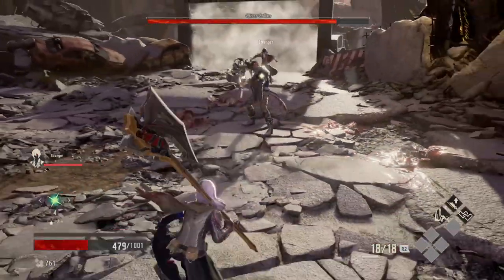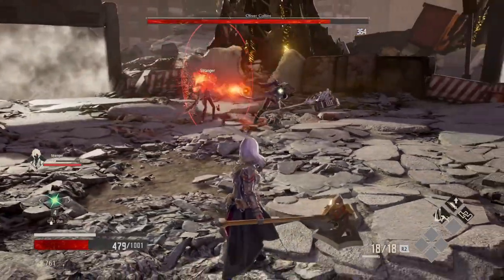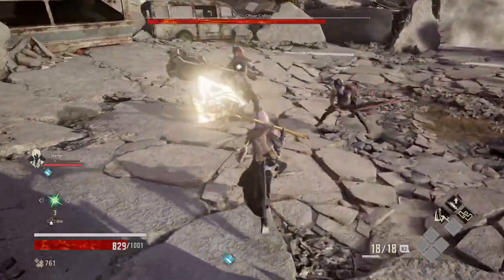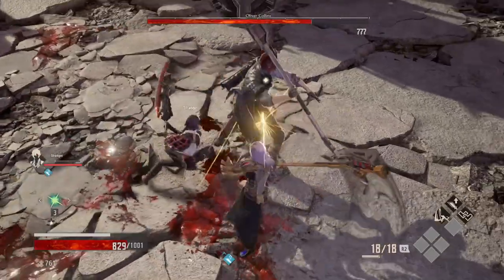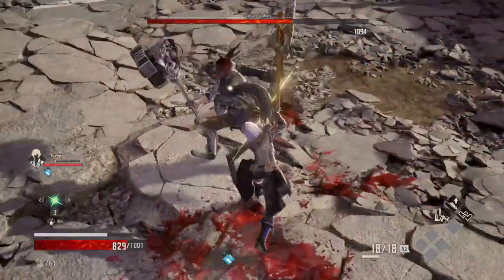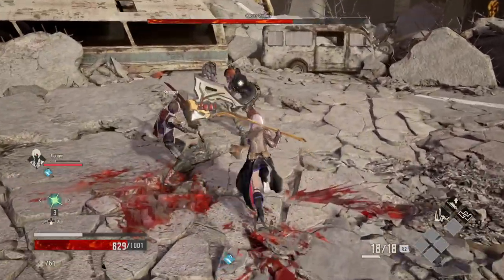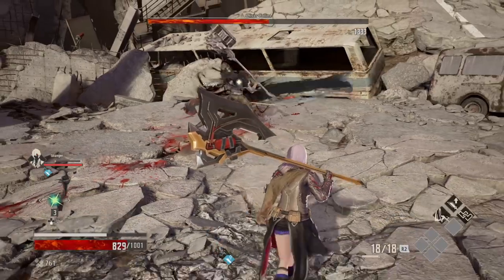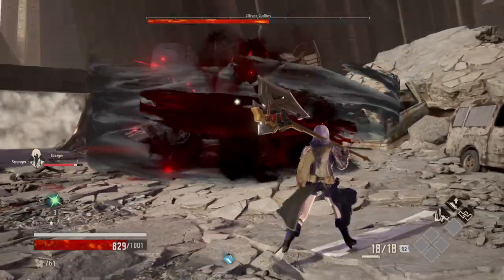This guy of course has two versions. The first one is the normal where he is very, very slow, so you can just hit him and go back. You can avoid most of his attacks — he just has these normal swings. Attack, and if he's facing you just go back; if he's not, then just stay behind him and keep attacking.